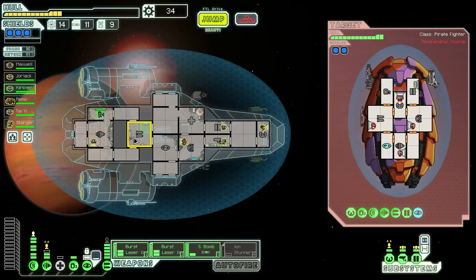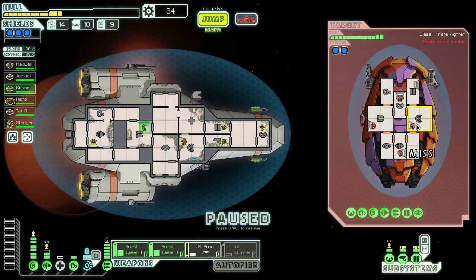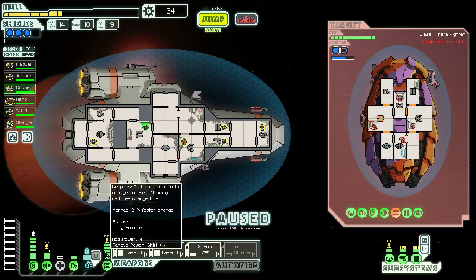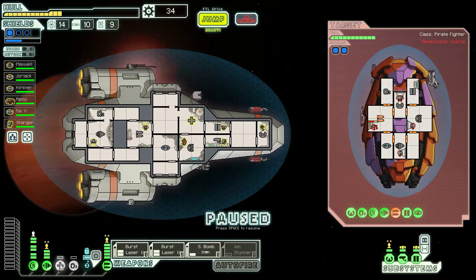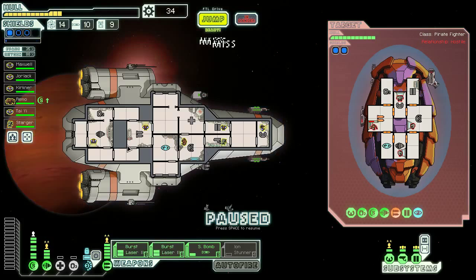Small bomb on the shields this time. I was going to say let's take things more naturally than usual, but no such luck. 30% dodge chance — while they're shooting, why don't we micro our oxygen to get an extra 5% chance. I think they just fired the flak cannon. Good misses. Put that back in oxygen.